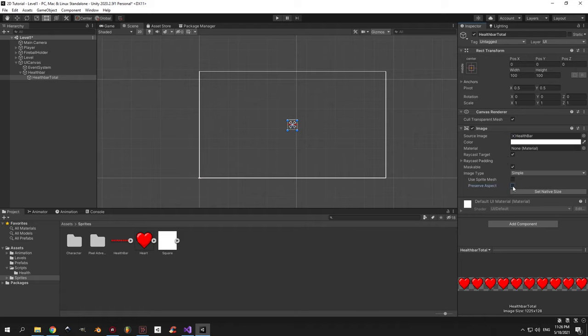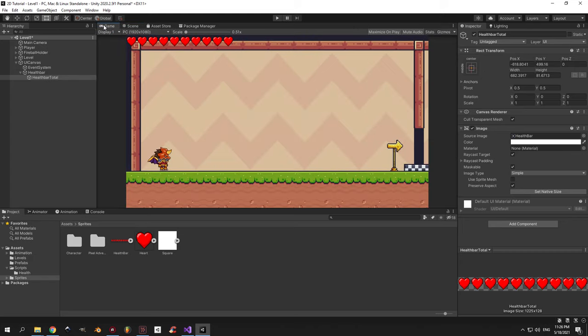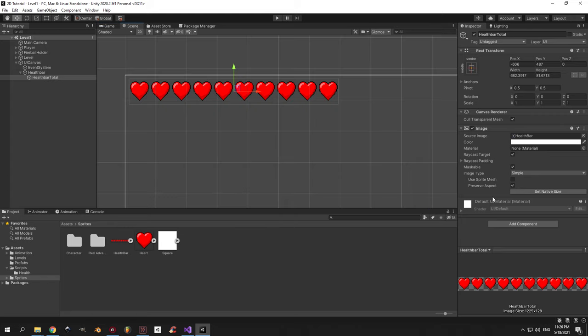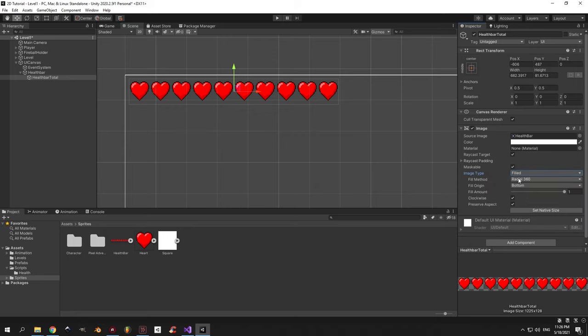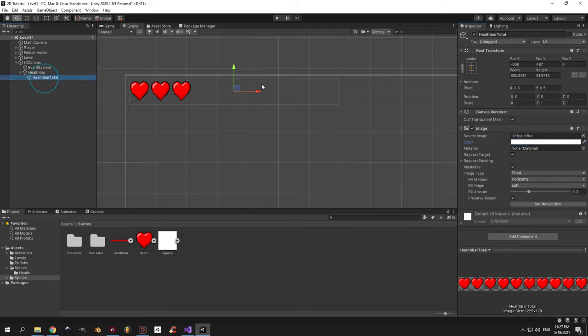Tick the preserve aspect checkbox and press the set native size button. Take the image and drag it into position — in my case it's the top left corner. Start adjusting the size and you can always go into the game window to see how it looks. When you're happy, go to image type and select filled. This lets us change the fill amount to create a health bar. Change the fill method from radial to horizontal. I think it's good to start with three hearts so set the initial fill amount to 0.3, then set the color to black. Now duplicate the object with ctrl D, rename it health bar current and change its color back to white.